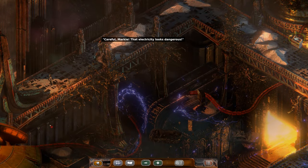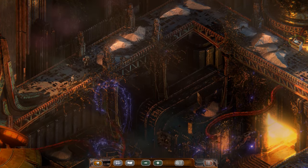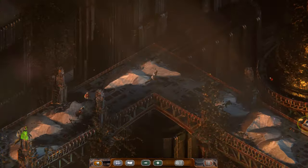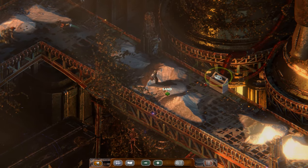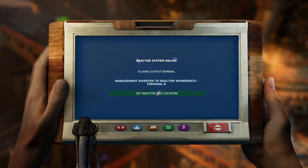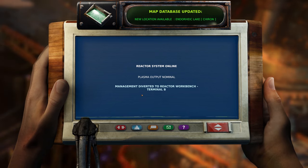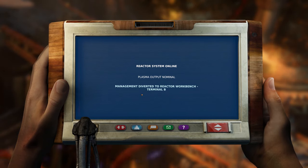Careful, Marky. That electricity looks dangerous. Reactor system online. Plasma output nominal. Management diverted to reactor workbench terminal B. Get reactor geolocation. New location: Endorhek. What was that? Endorhek something?